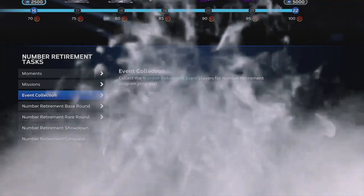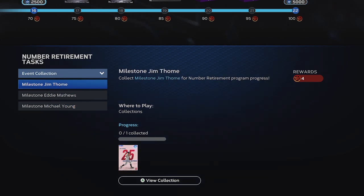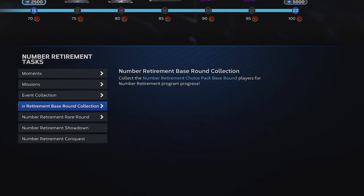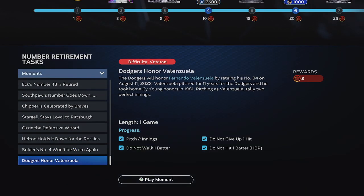In this program, if you go down to Event Collect, you can collect some of the players from that retirement pack and it will give you a head start. My suggestion: for those of you that want to knock this out as fast as possible without buying any players off the marketplace, first go through and grind all of these moments out. They're on Veteran, it's super easy, and none of them are too long.